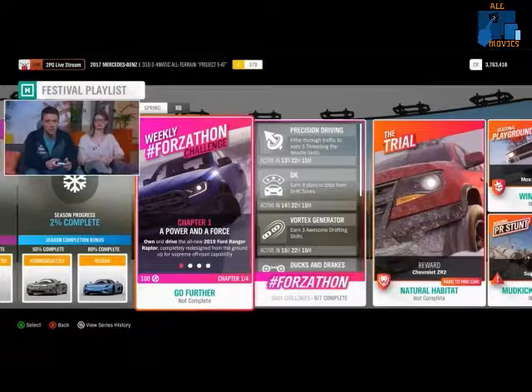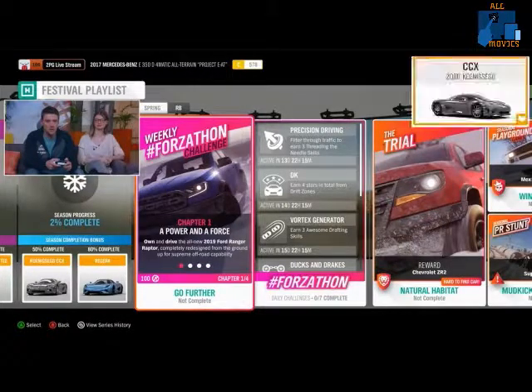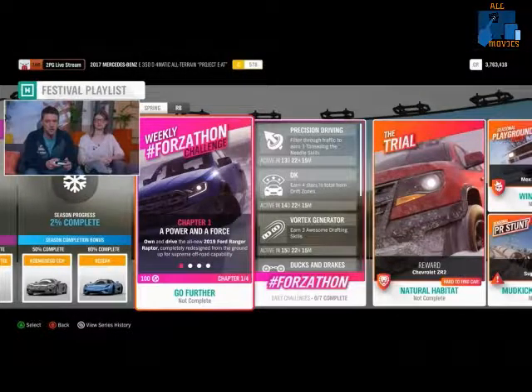Onto winter, we have another new car which is the Koenigsegg CCX, available at 50% completion in winter — the third week. At 80% completion you can get the Regera. There aren't many exciting exclusive championship cars for this week, but whatever.